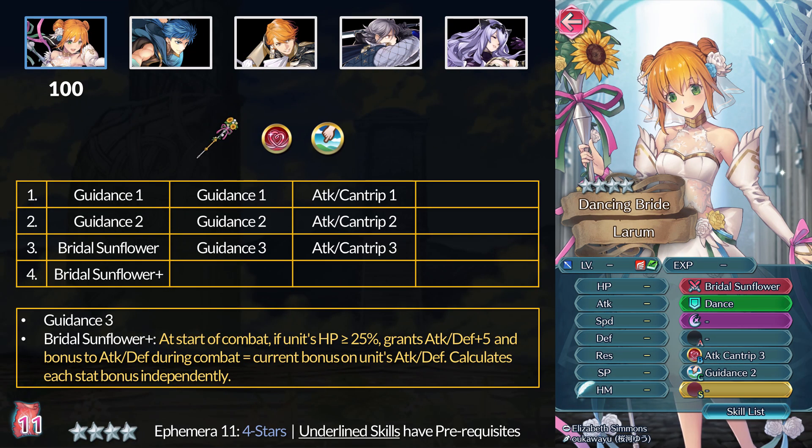Moving on to the 4-star manuals for 100 Ephemera each. First is our Tempest Trials unit, Bridal Lore. I think keeping at least one copy of her is worth it as a dancer, so this common manual could be a decent value. At 4 stars, Lore offers Attack Cantrip 3, which inflicts minus 7 attack debuff on the nearest foe within 4 spaces after you dance them. Generally speaking, this isn't a bad skill - you can dance an ally and then go fight the debuffed enemy, or you can just wait for them to attack first. However, Wings of Mercy is still insanely good and cheap to go in that B slot for dancers. At 5 stars, Lore has Guidance 3; while it is a Sacred Seal, the skill version is still very hard to come by and Lore is your free-to-play option for it.